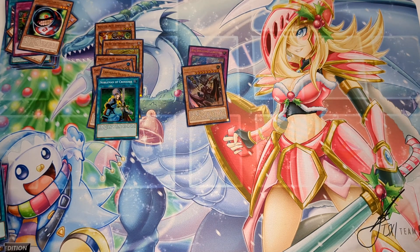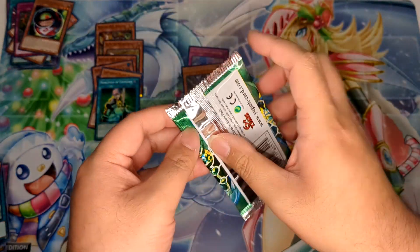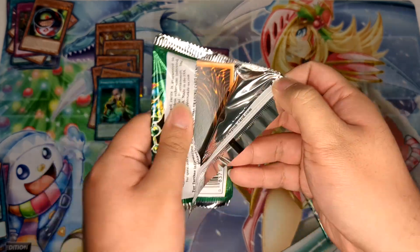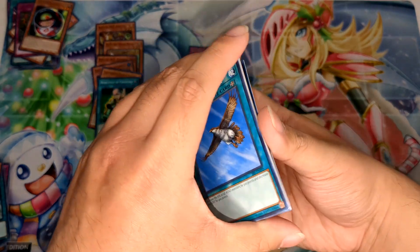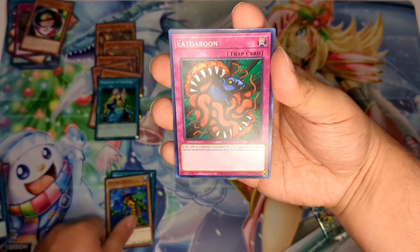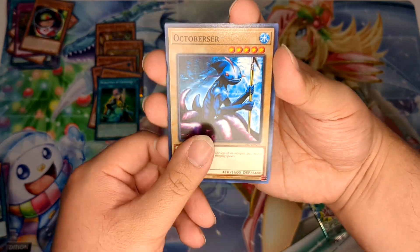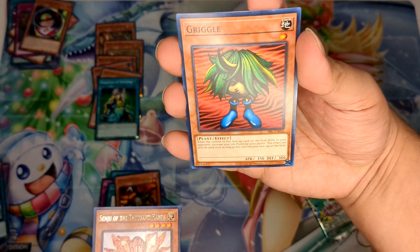Next up is one of my favorite packs ever — what used to be known as Magic Ruler, now called Spell Ruler. I was able to pick up a first-edition OG pack on its own. Shot at the Skyfox Games! Rising Air Current, Turtle Oath, Luminous Sparks, Fear Graden, Senju of the Thousand Hands, and a Griggle.